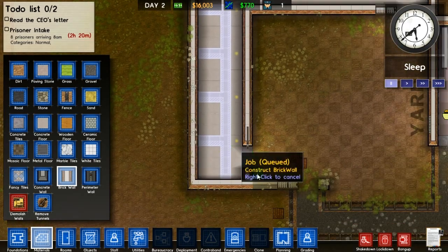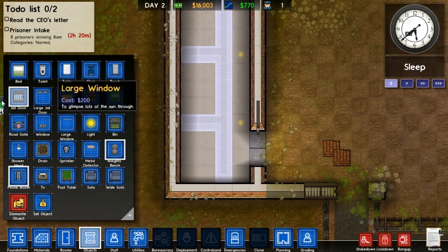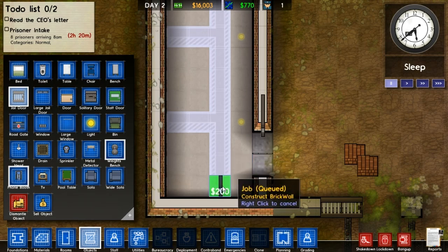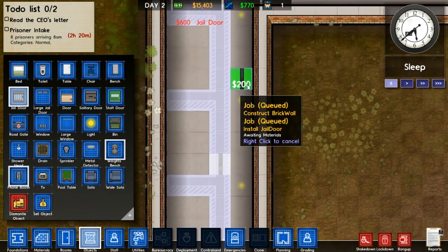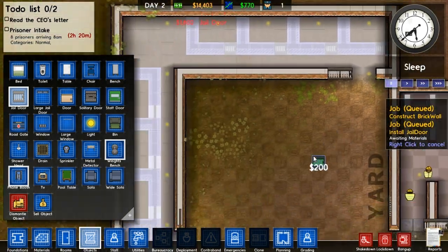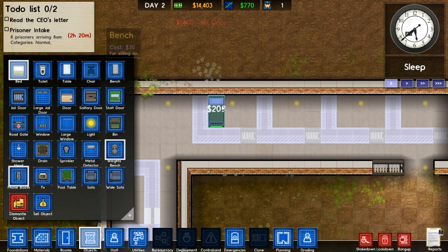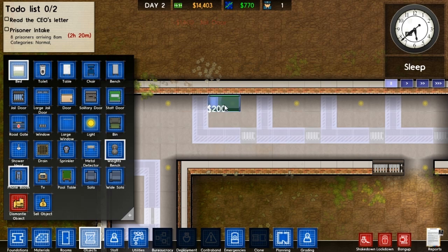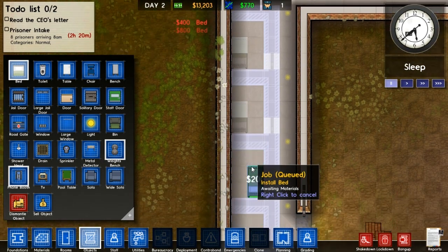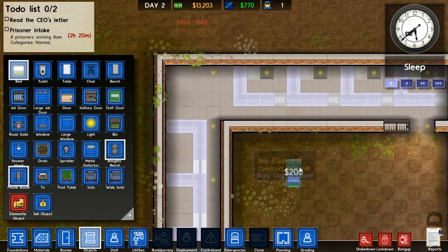We have eight cells which is what we need for eight prisoners. Then we can obviously duplicate it on the other side and work around it later on. Objects right now though include small jail doors. Very expensive. But yeah, we'll have it on this side on all of them. And the same here. And now the jail doors require beds - well the jails require beds. And they need to be along like this. Bed, bed, bed, bed. They're pretty good beds. Can't provide them anything worse though.